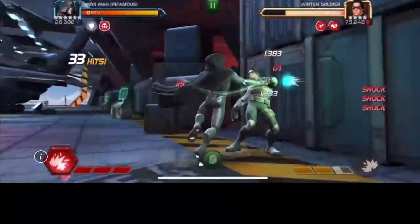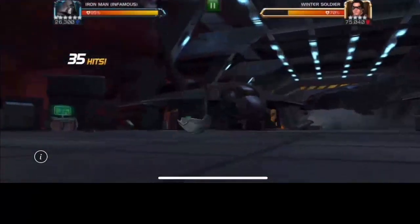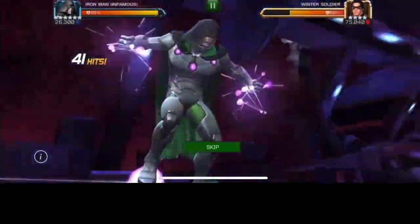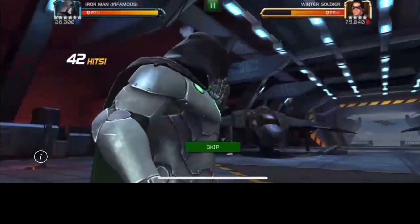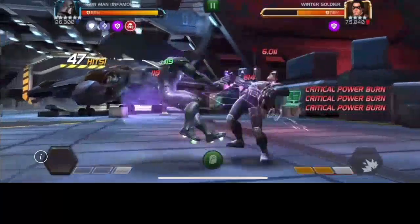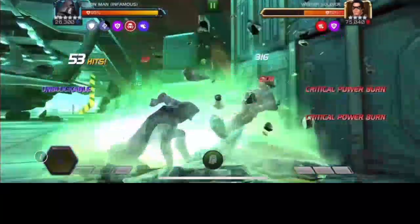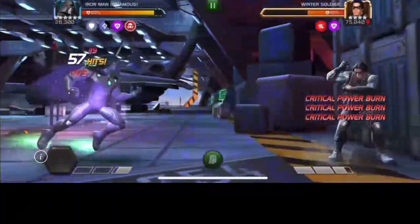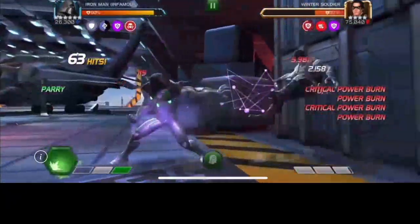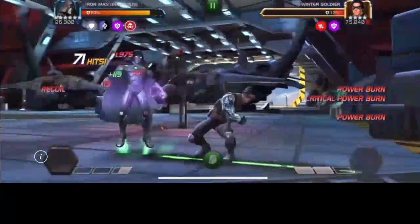We've got a special three built up already. I should have asked about his mastery setup, but since he doesn't have to worry about Mystic Dispersion, it's not that relevant. The special three fires off — it's a beautiful special three. Puts the mask back on, critical power burn, and look at that power control. Keeps him at the special two. It's Realm of Legends Winter Soldier, so not really worried. There's more critical power burn — his power is essentially locked. He's just building up to those special twos and continuing to fire them, and that is some serious damage.